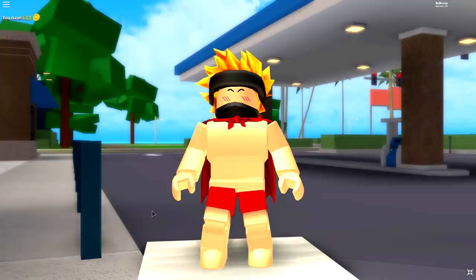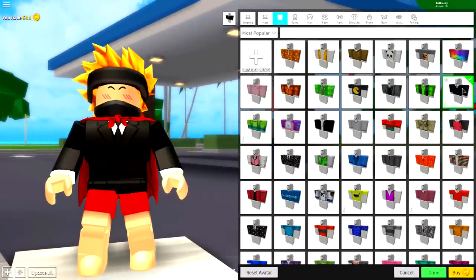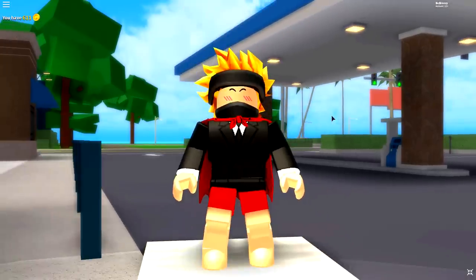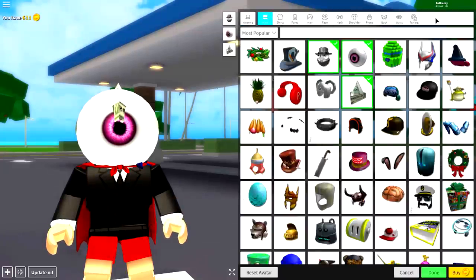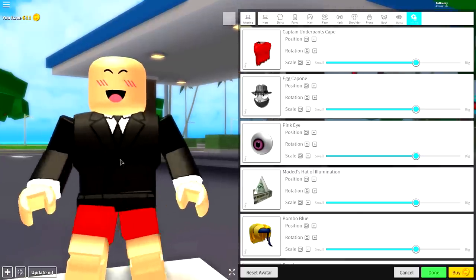Here we go, guys. We're inside of the avatar editor, and we're ready to begin this tutorial. If you guys aren't, then make sure you have a quick snack, get a drink, and get ready — just pause the video and come back with a snack. So, the first step is simply come to the shirt selection and equip a nice suit. Actually, what you want to do is come to the wearing selection and remove everything you are currently wearing. Come to wearing, come to tuning, and simply click all of these boxes to remove everything, except your nice suit.